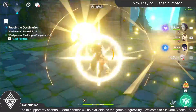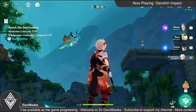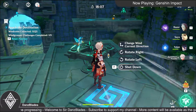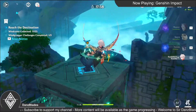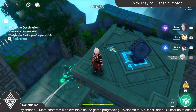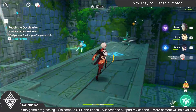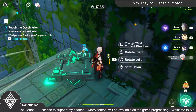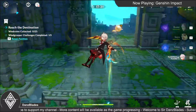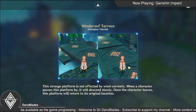Let's go. What is this? Sorry about that, but I have Kazuha, so... What's this? Windproof Terrace? Still, we are not affected by wind current. When a character passes, it will descend slowly. Once the ground leaves, this will return to the general section.